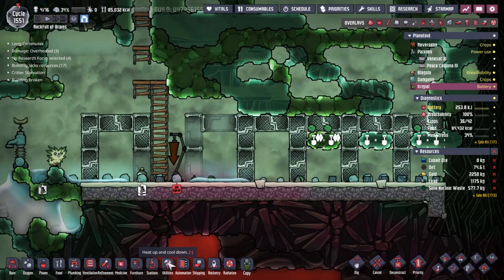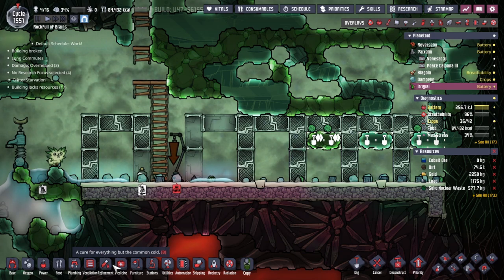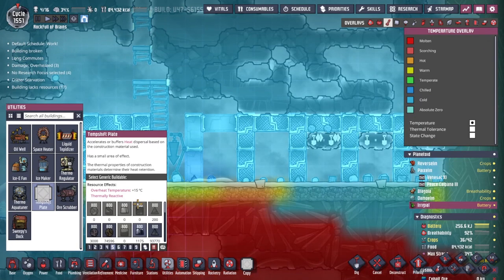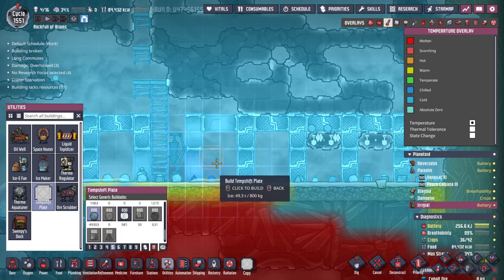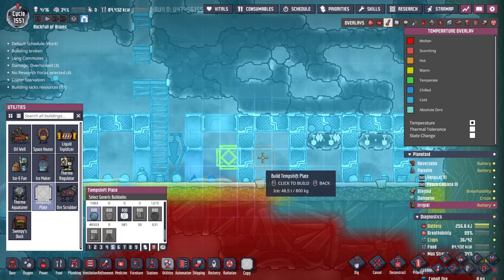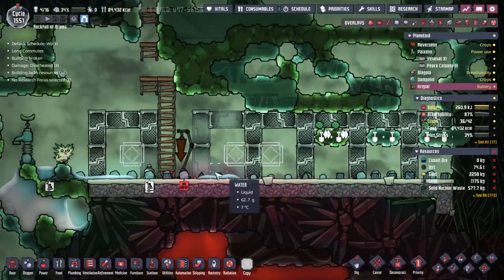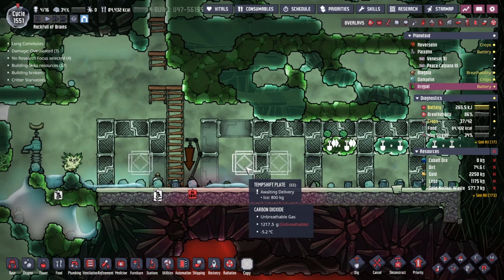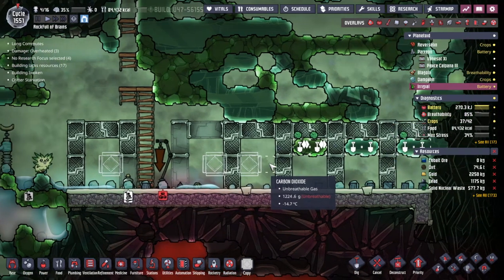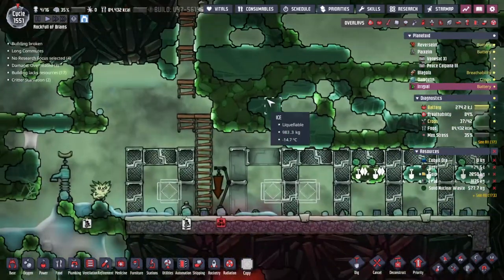We've managed to get rid of all the major sources of heat and debris on the floor. The next thing I'm gonna do is deal with the residual heat in the area. I can make a temperature shift plate - but more importantly I can make that temperature shift plate out of ice. Ice is inherently quite cold - one of those materials that holds a fair bit of chill, holds back the heat, shall we say. Whilst we wait for people to come along and put those lumps of ice in there...